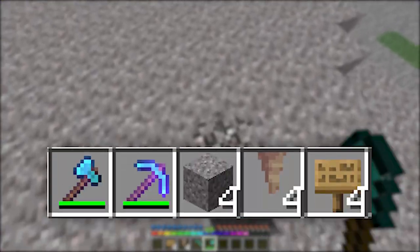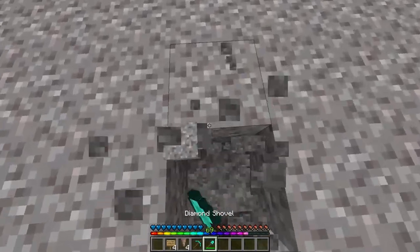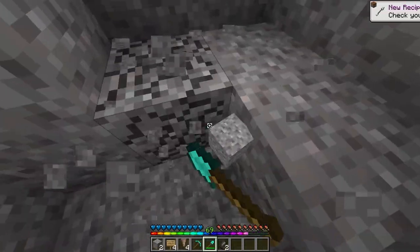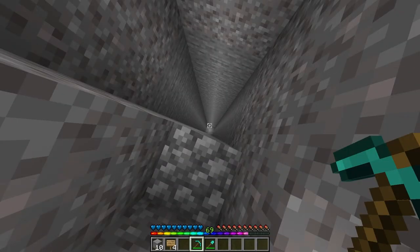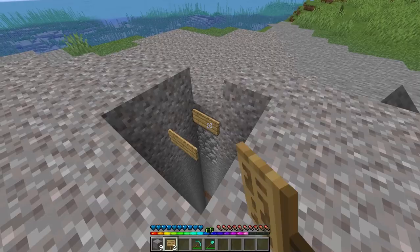The items you'll need for the first trap are four gravel, four signs, four dripstone, and for tools a pickaxe and a shovel. Start by finding a patch of gravel and dig it down in a 2x2 hole at least 30 blocks deep. Then at the bottom place your four dripstone. Next, get your signs and connect one to a block of gravel on the side.